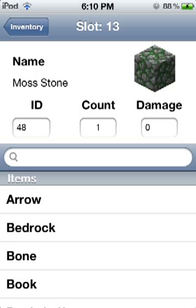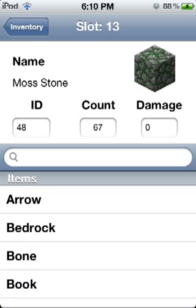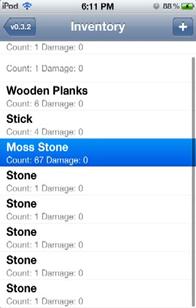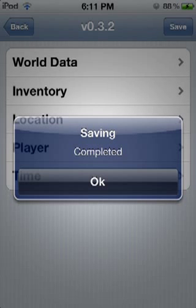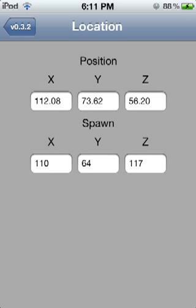Once you're done selecting an item, click Done or Return when typing in the count — for example if I want 67, click Return or it won't work. There's my moss stone. Click back, then click Save in the top right. 'Saving completed' — and there you go. You can also change your location or your spawn point.